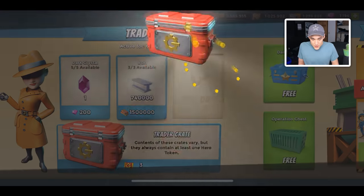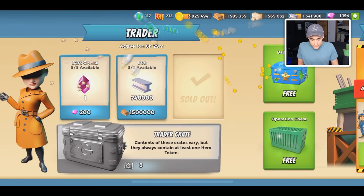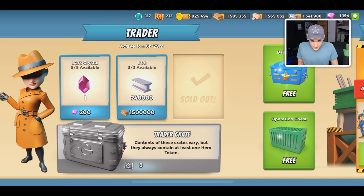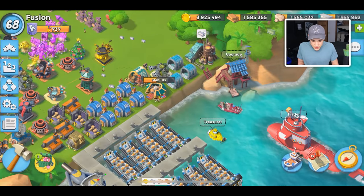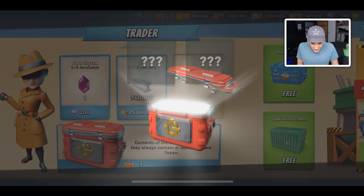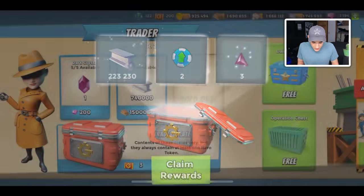We're just going to jump into it and spam these. This is the new screen, the new user interface after the last update. What's happening right now — it's not letting me click anymore. Okay, I logged back on and it looks like I just glitched out a chest. Let's see if that happens anymore — that's pretty weird. I was getting nervous that my video idea was not going to work out. Only one token from that crate — I thought they give more than one.